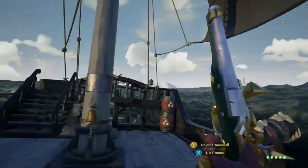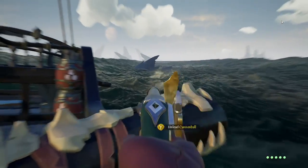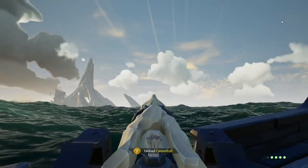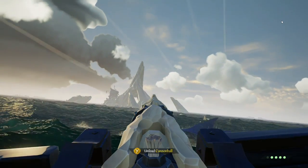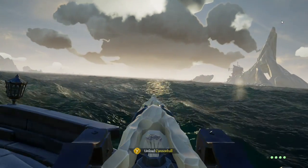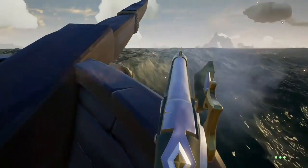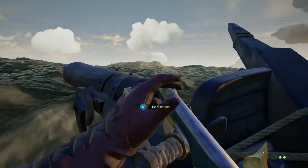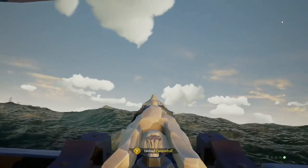If you can't see him, just look around till you can. There he is at the back — a couple of pistol shots. Ready on the cannon, wait for the dip, and there it is. Now he's gone underwater but he's still circling, so keep an eye out. You can hit him with pistols or guns if you can guess where he is. And now he's coming back up.